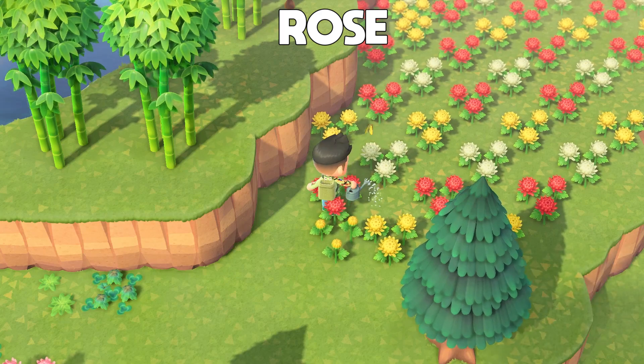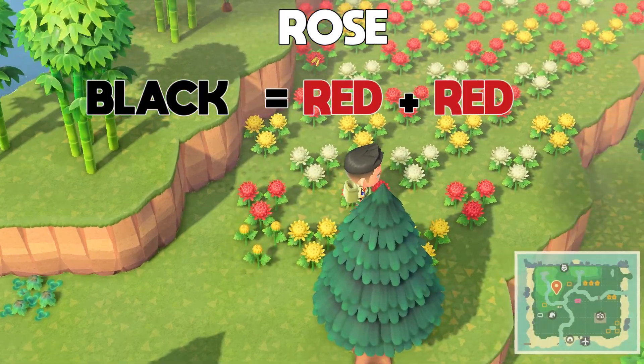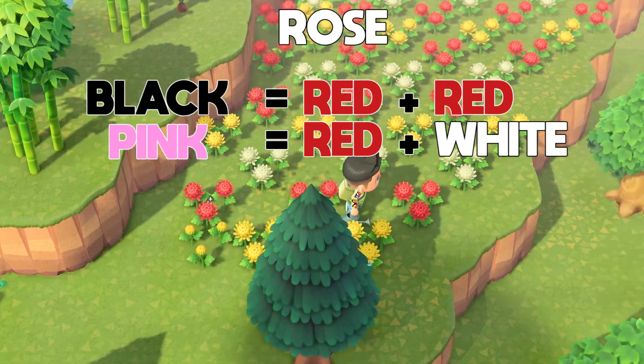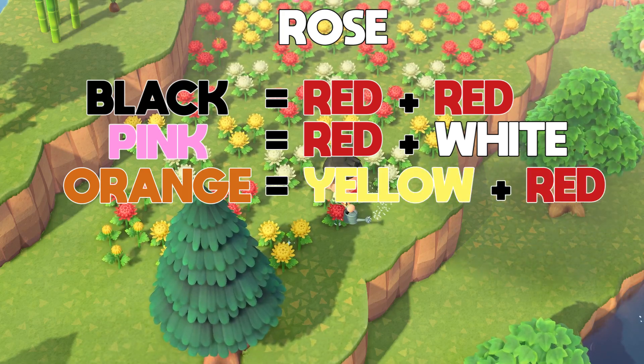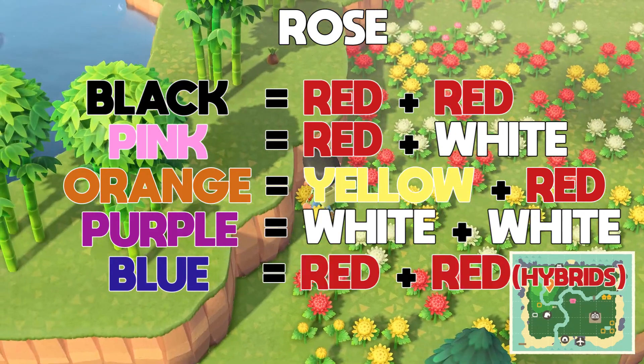For the rose, it has the most possible hybrids with five. The first is black, which requires two red roses to cross-pollinate. The second is pink, which requires a red and a white rose. Third is orange, which requires a yellow and red. Fourth is purple, which requires two whites. And the last one is blue, which requires two hybrid red roses.